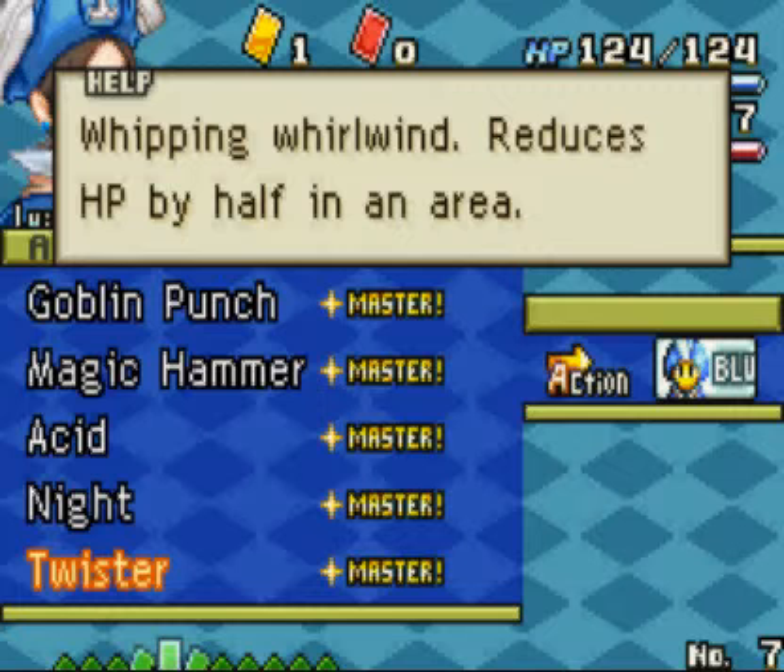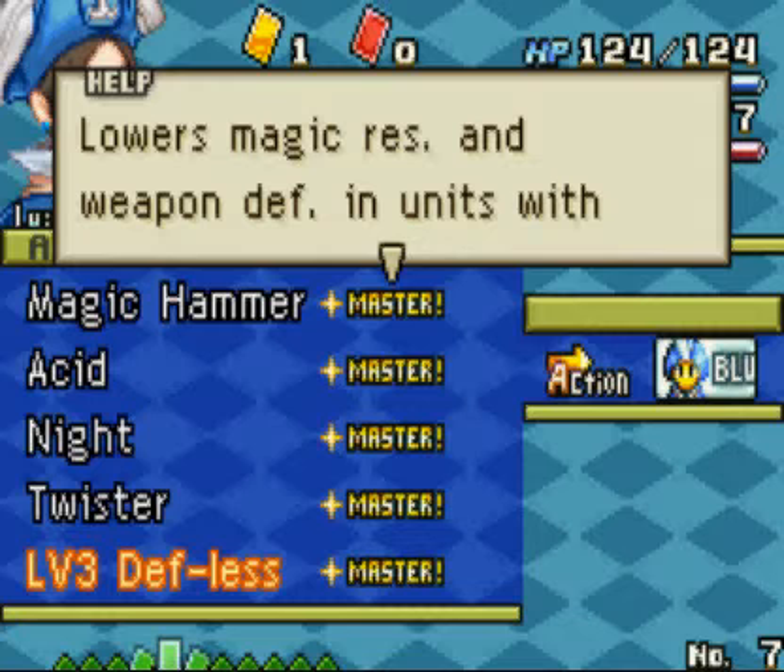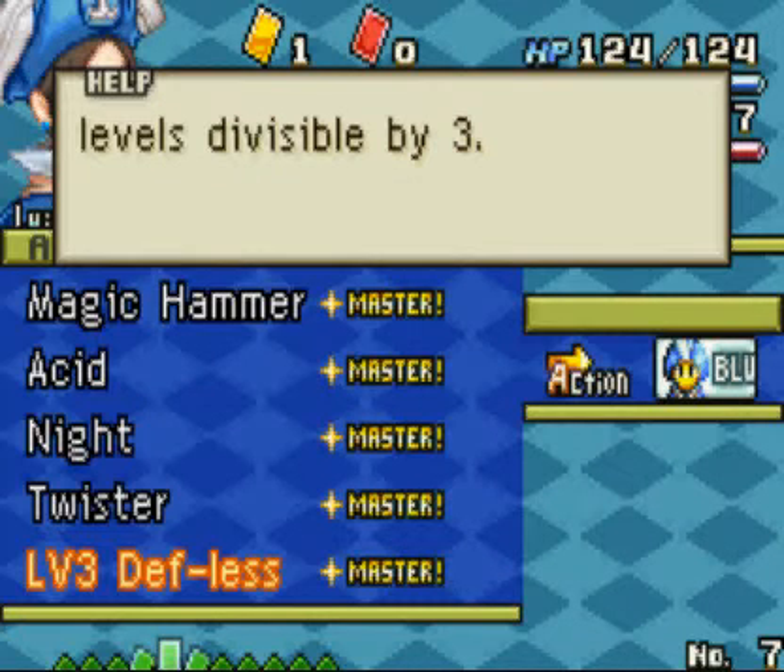Twister is a great attack. Whipping World Wind reduces HP by half in an area. Level 3 Defenseless, which you get from a blue bug, lowers magic resistance and weapon defense in units with levels divisible by 3.